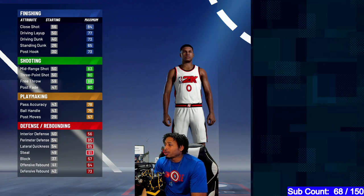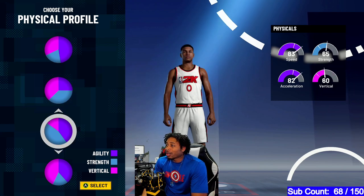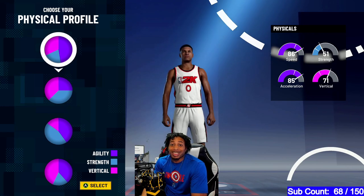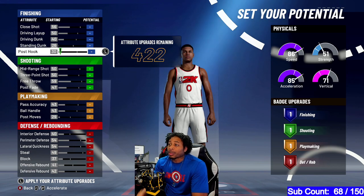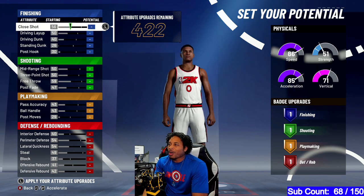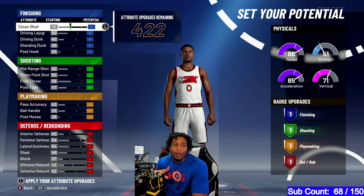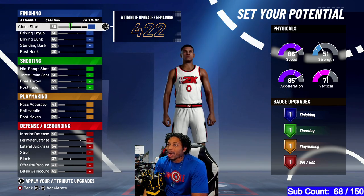I'm going with shooting guard because most point guards are going to have Floor General and all that. Taking the speed pie chart because last year I really thought that strength was going to mean something, and it meant absolutely nothing — especially with the guard position. What really mattered was interior defense. You get 422 points here. If you make them a small forward, you get 426, so it's not worth it, and your stats are terrible as a small forward even if you bring them down to 6'5".